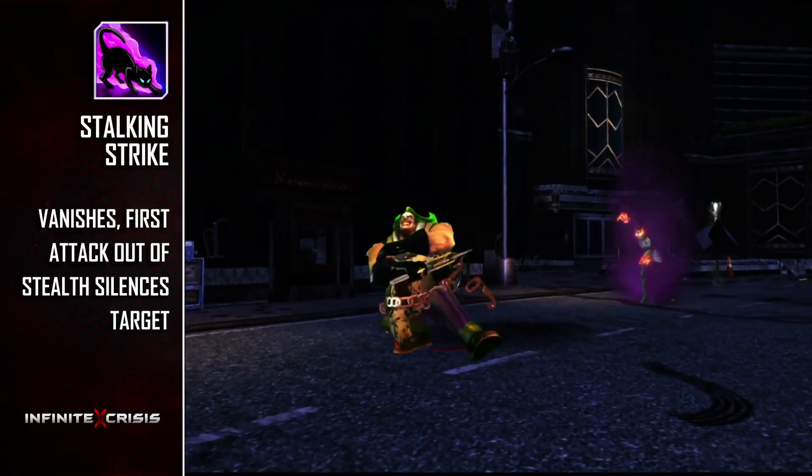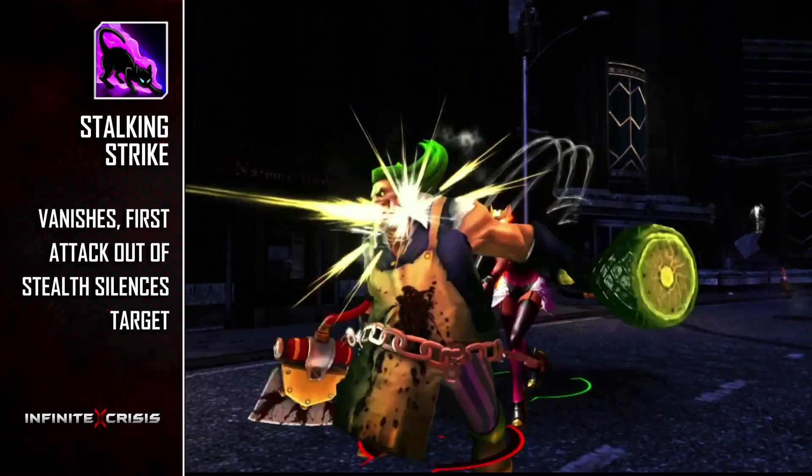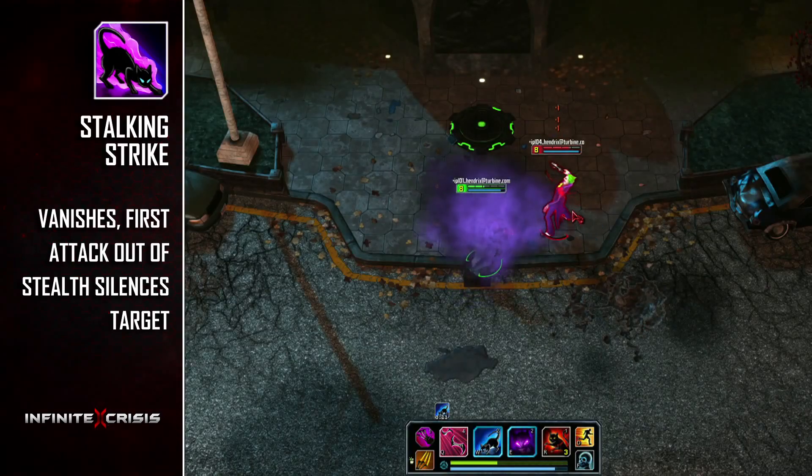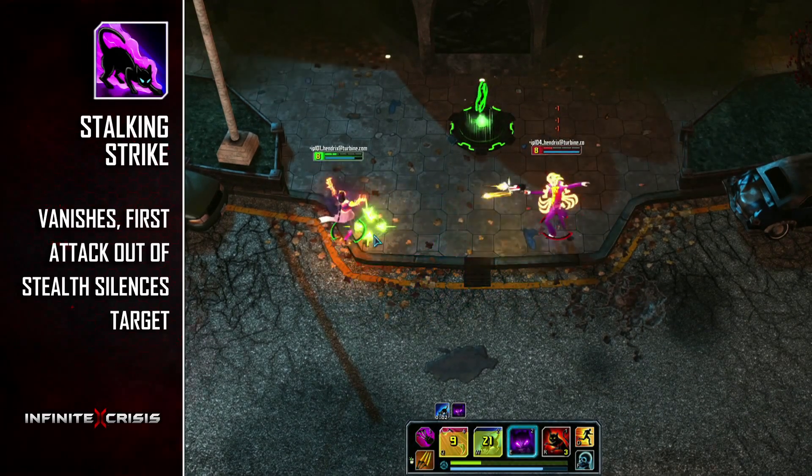Stalking Strike is Catwoman's W. This skill enables Catwoman to stealth for an extended period of time. In addition, her next basic attack or Steam-powered Claws attack will drain everyone it strikes and give Gaslight Catwoman bonus attack speed for a few seconds.